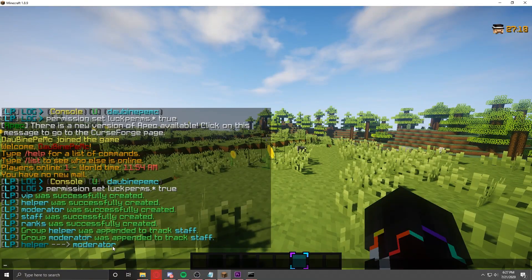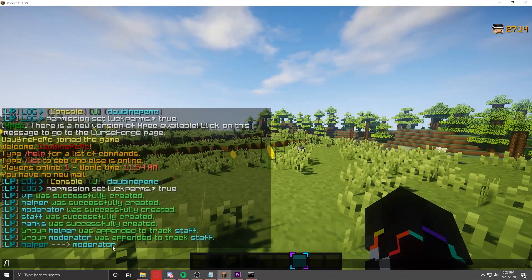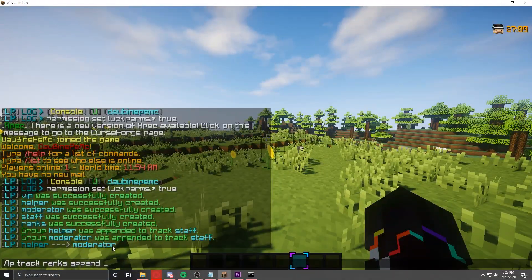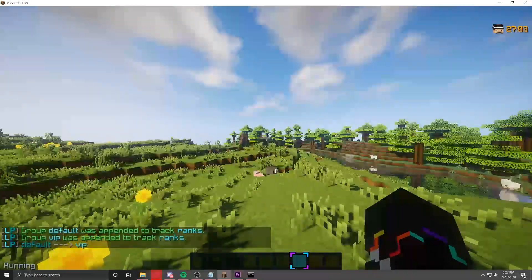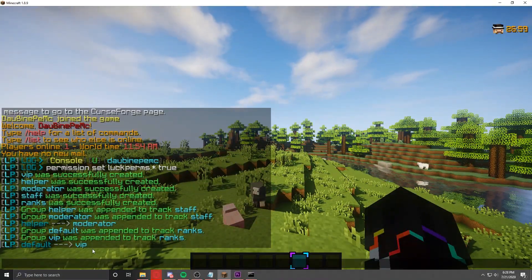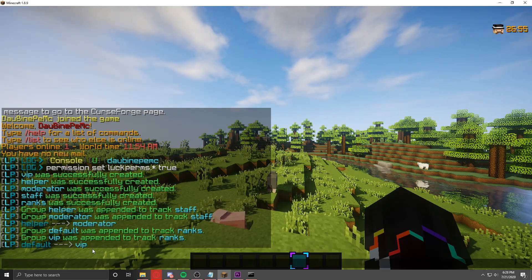Now let's do the same for the ranks track. Type: LP track ranks append default, because default is the base rank, then append VIP. As you can see it worked the same. If you had more ranks it would show default, then VIP, then moderator, and so on in order.